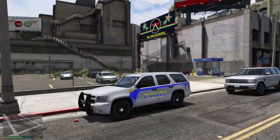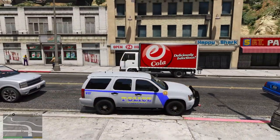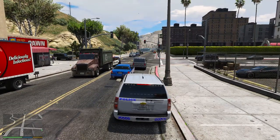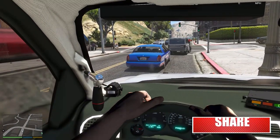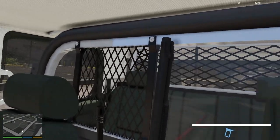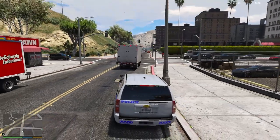This is one of the older-style Chevy Tahoes. It's got a lighter livery on this one — don't mind the AI pursuit going on. That's a nice livery on this one. It's not my favorite vehicle but I'll show it as it's in the pack. There are quite a lot of vehicles in this pack. Nice interior there.